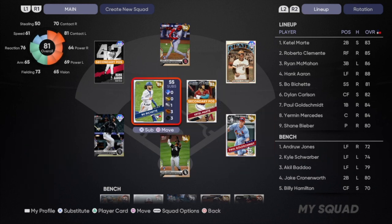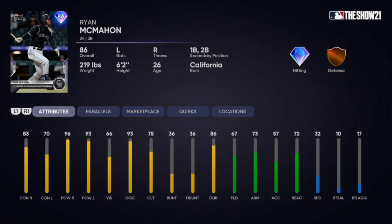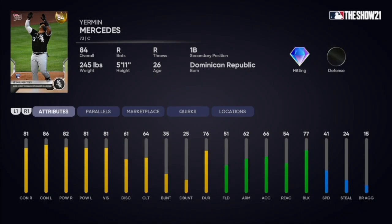Running around the infield we've got Live Series Paul Goldschmidt, Katel Marty, and Bo Bichette. At third base we have Ryan McMahon — the myth, the legend. This Tops Now card has 90-plus power versus both sides and can play first, second, and third. He is just going to be an absolute monster. He's got a nice lefty swing. If you haven't done collections, I estimate this card will be in your lineup for at least a month. Behind the plate we have Yermin Mercedes — his hitting attributes are all above 80.